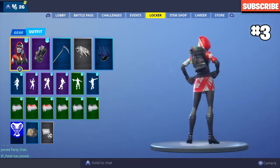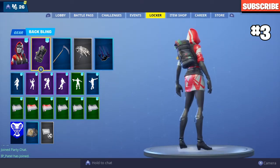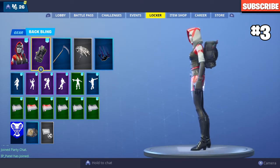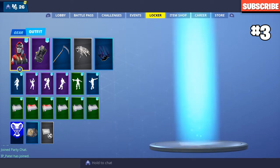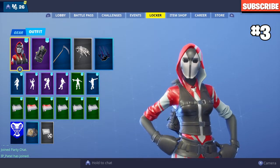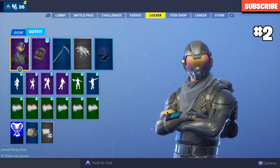In the number three spot we have the Ace starter pack. This was a really cool one — it was part of the Getaway event when it came out. The back bling isn't as good as the skin, but this starter pack is all right. I used it mostly.